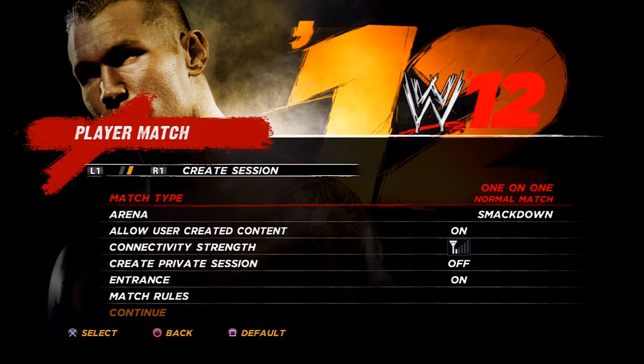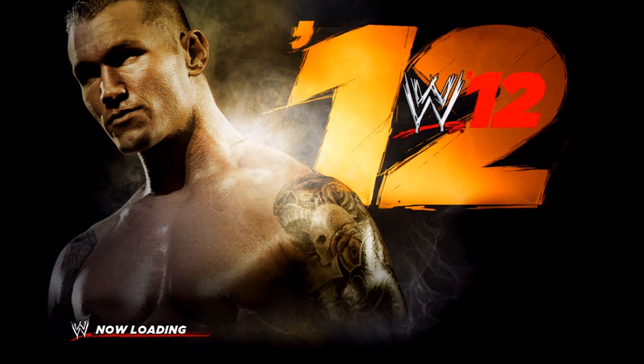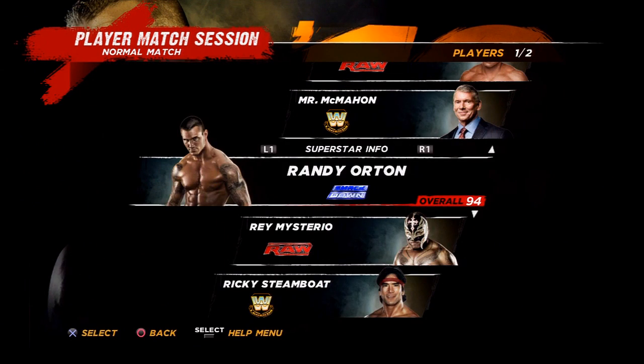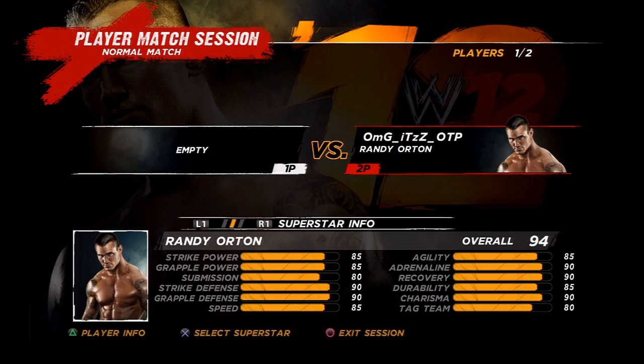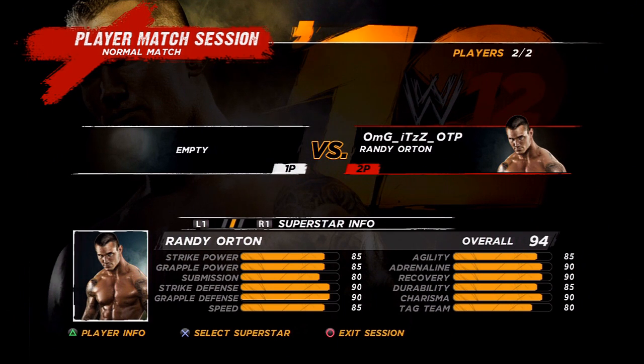First, what you want to do is make a match. Pick any character you like. Now when a person joins, type down or write down on a notepad their PlayStation Network name.